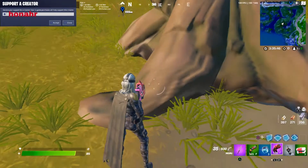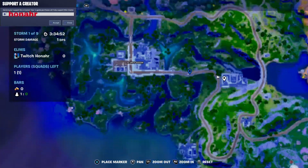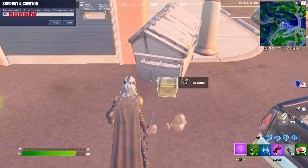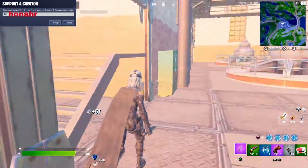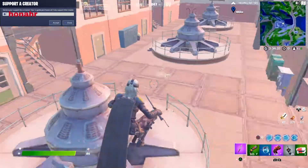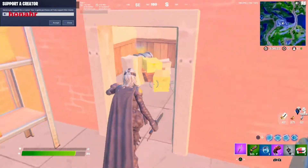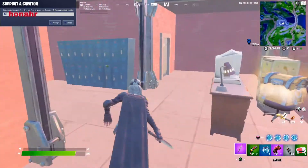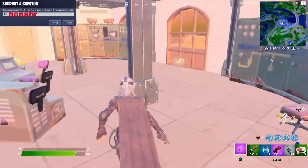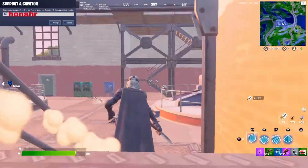Our next location is to the east of Slurpy Swamp. I call this the Dam. There's a floor spawn right here, ammo crate — come in here — ammo crate here. Ammo crate over here, floor spawn, floor spawn, floor spawn inside of here. Go inside — chest on the stool, there's a chest right here. Floor spawn inside this bathroom. Walk up here — floor spawn here, break this — there's going to be a chest right here. Floor spawn.